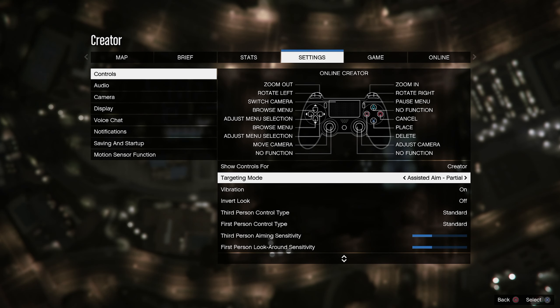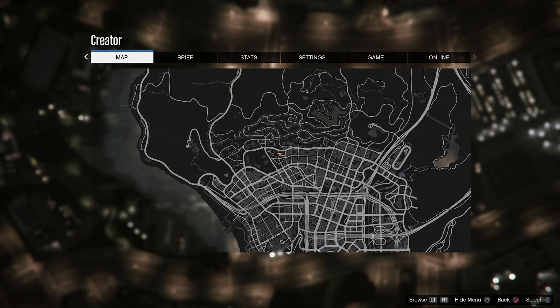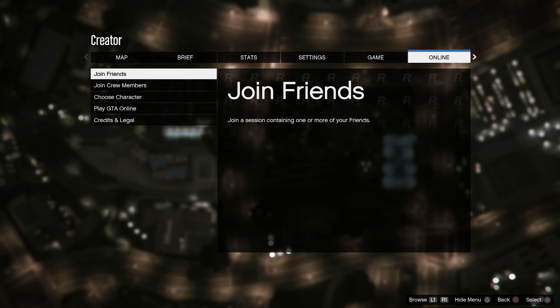Go to Settings, go to Controls. Down here in Targeted Mode, we're gonna go right ahead and change this to Assisted Aim Partial. Once you guys change it, go to Online.